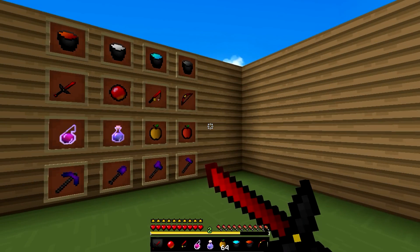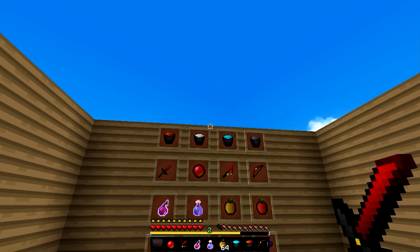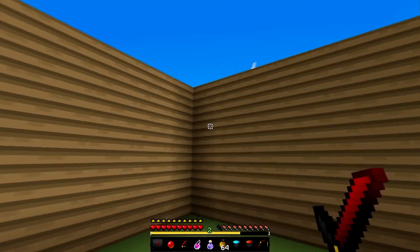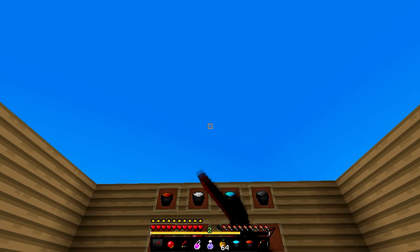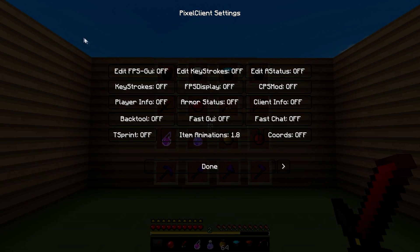Alright, now we're going to get into the client showcase, and it's pretty simple to use. If you guys want to stick to the end of the video, I'll be showing you guys how to download and install the client. I'm also going to give you guys a sneak peek of next week's new pack, so make sure you guys stick around. So you want to go to your Options menu and then go to Pixel Settings — this is basically where we're going to modify all your mods and stuff.